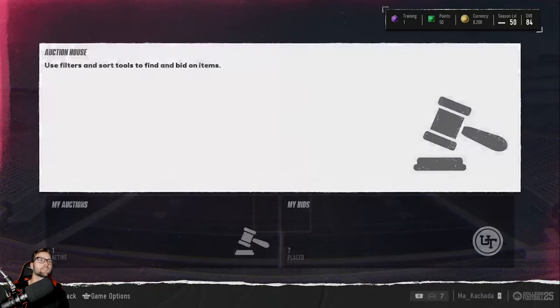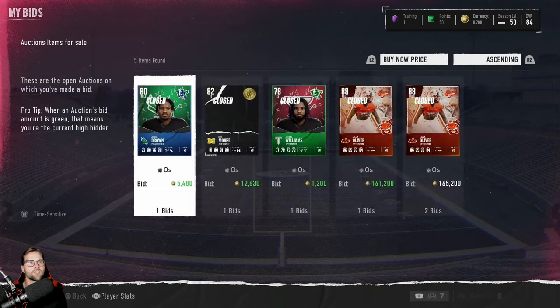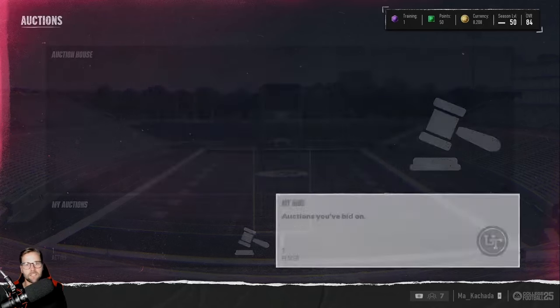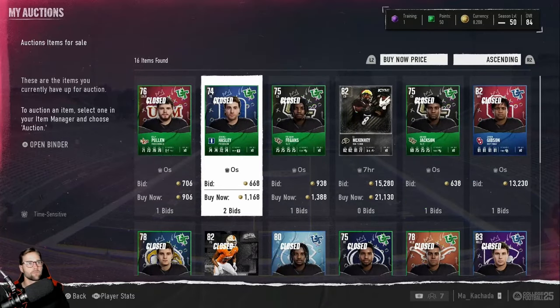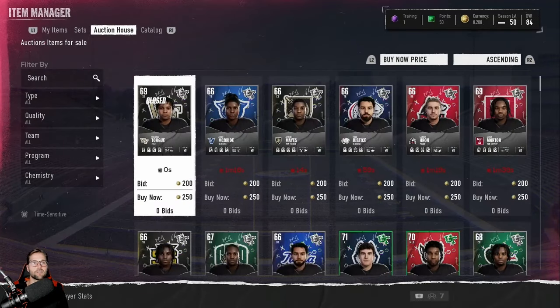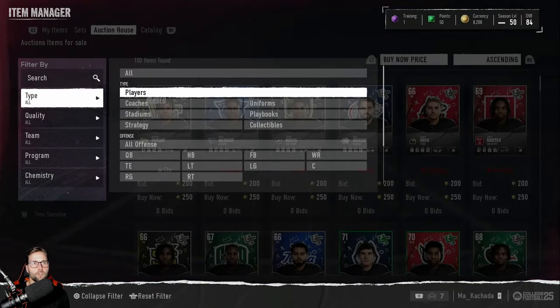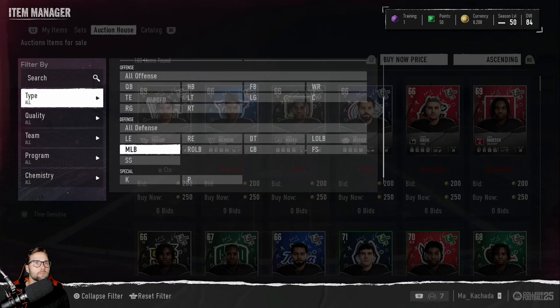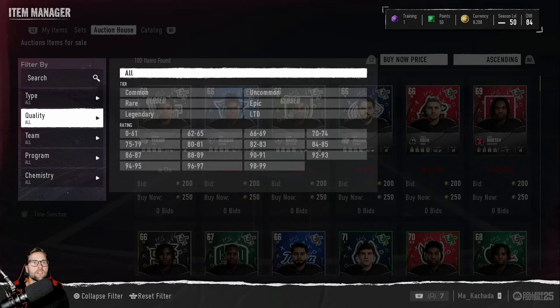In the auction house, you have three things. You have 'My Bids,' which are auctions where you've placed a bid on players. 'My Auctions' are auctions that you have posted — players you're trying to sell for a certain amount. And then there's the auction house itself, where all the players usually sit. You can filter the auction house based off of whatever you want — position, stadiums, playbooks, uniforms, strategy, overall, or what tier they are.